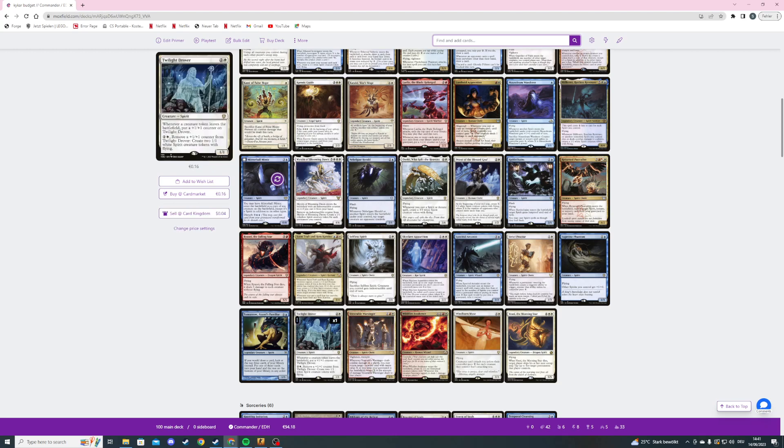I have it in an activated ability deck with Zirda as commander, so I can remove a counter for just one mana and make two tokens — very nice. Then Venerable Warsinger — a three mana 3/3 vigilance trample spirit cleric. When it deals combat damage to a player we may return a creature card with mana value X or less from our graveyard to the battlefield, where X is the amount of damage dealt.